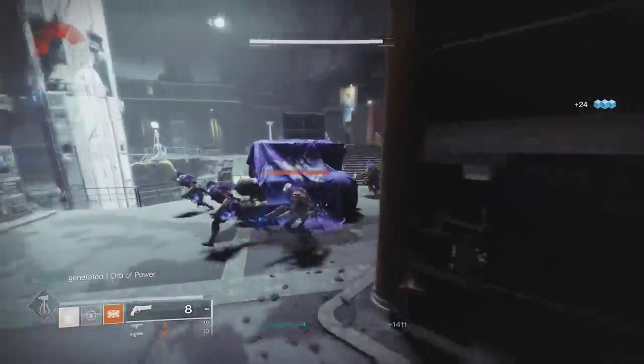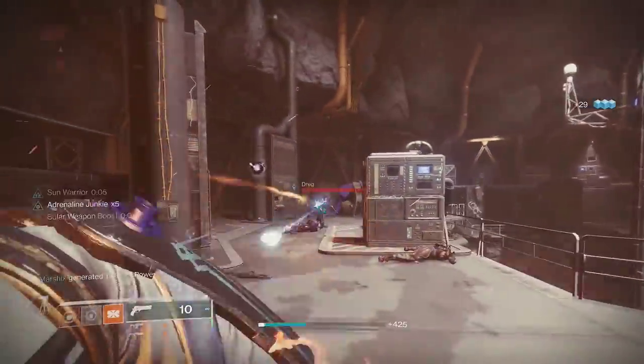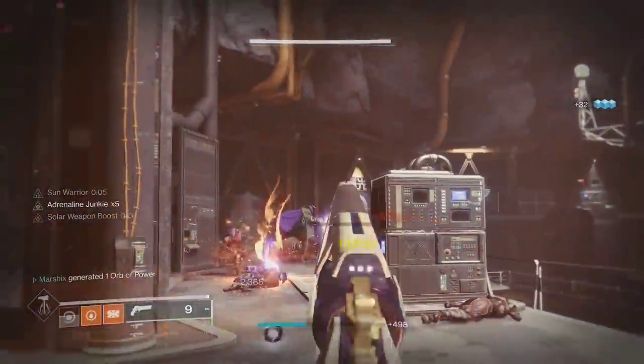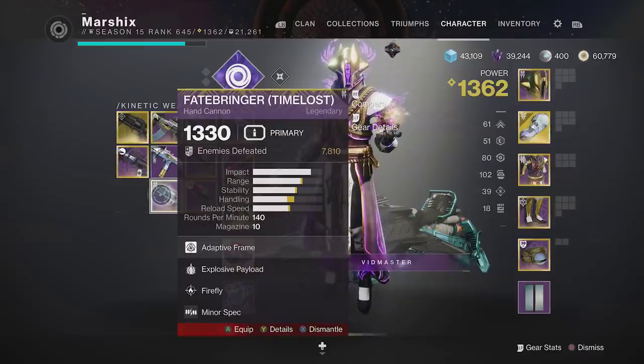So ideally, you start a fight with a grenade kill, shoot a few guys until you get your grenade back, throw another grenade to reload your weapon and refresh Adrenaline Junkie, then repeat. Is Fatebringer able to do that? I didn't think so.